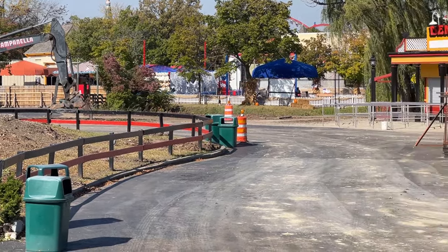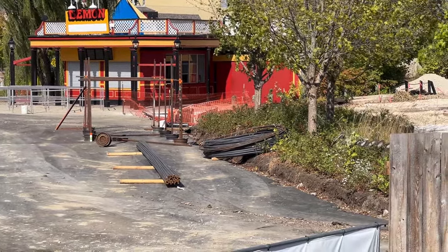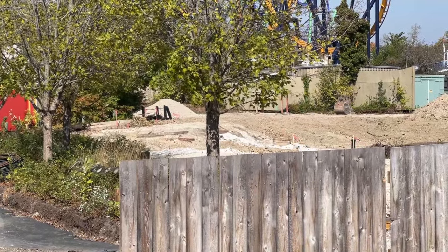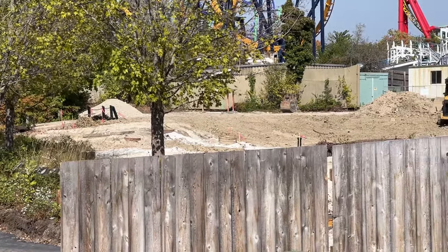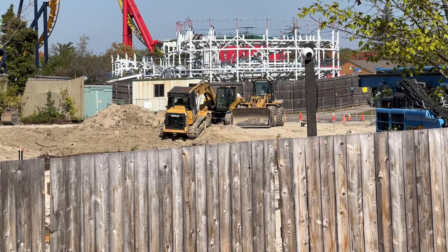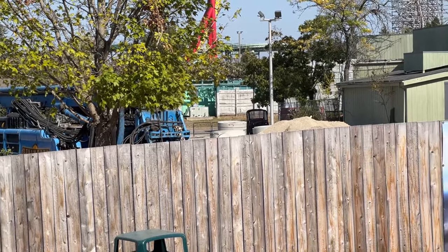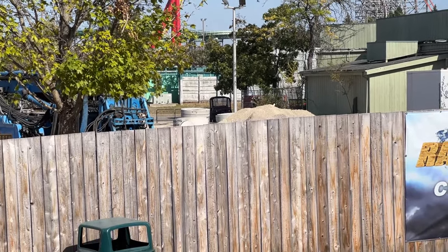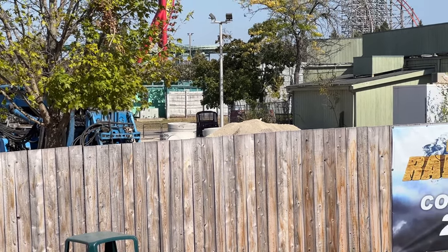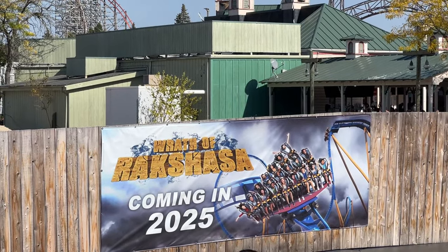We've got some more work on site. We've got some rebar here for footer work to start seeing. We've got some markers in there. We've got a security camera. We've got some heavy lift vehicles. Nice. There's some sewer equipment in the top of Raven Bull area. We've got a sign for Wrath over here now.